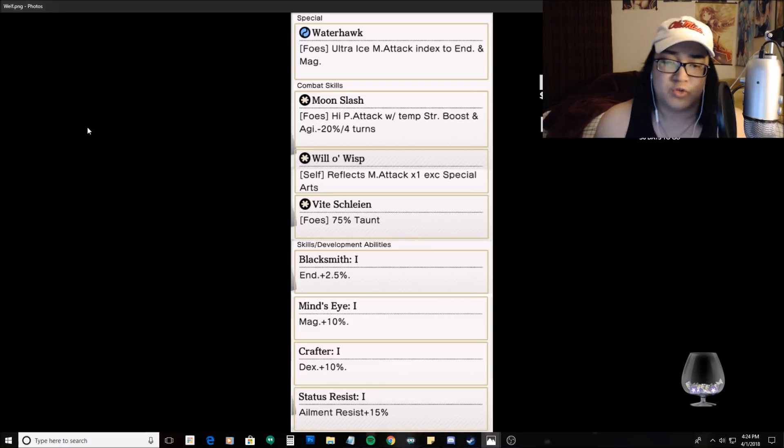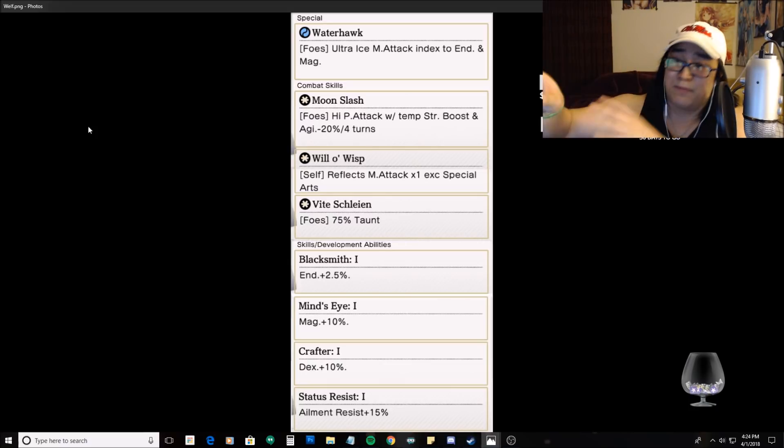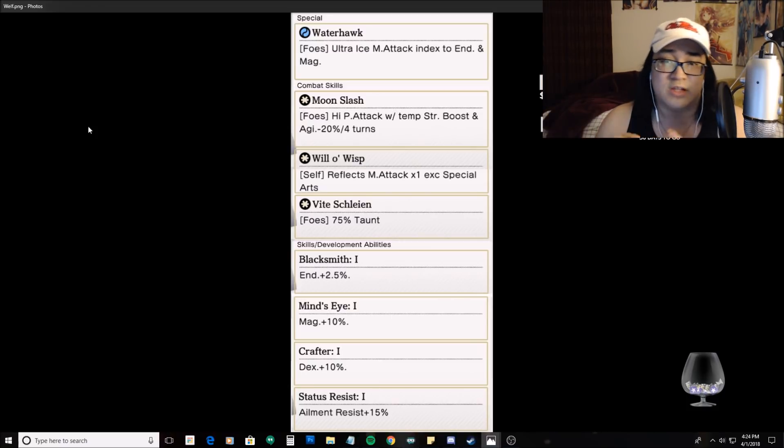Moon Slash is very good as well — taking the minus 20 agility off enemies for four turns. Agility determines attack order, so if you can make the mob slower, your paper-thin but hard-hitting magic dealer will survive long enough to use their abilities first and hopefully kill the enemy.